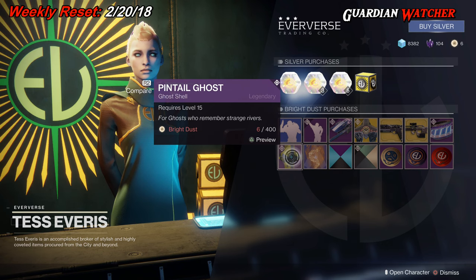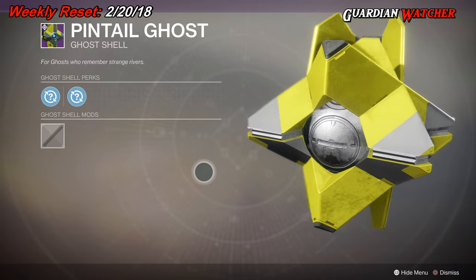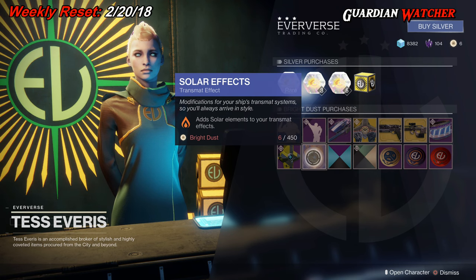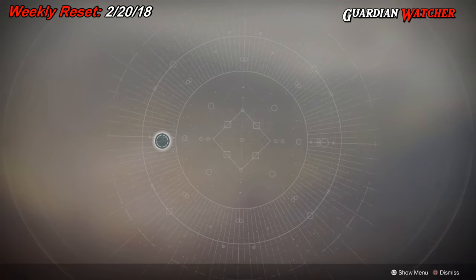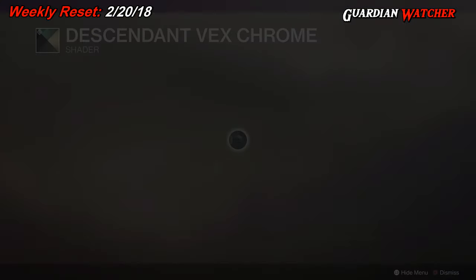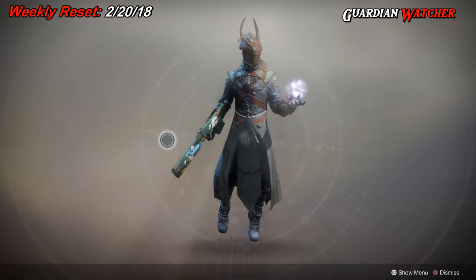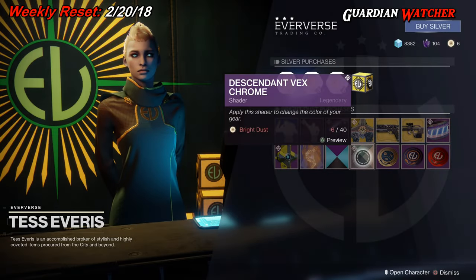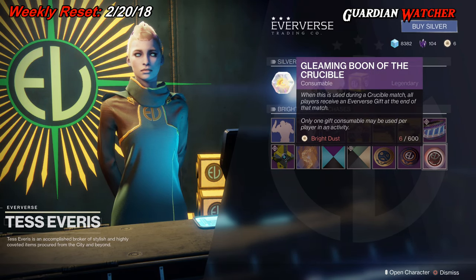For Ghosts, we have the Pintail Ghost. And then we have the Solar Effects Transmat Effect. For shaders, we have the Indigo Matrix and then the Descendant Vex Crone, which pretty much just makes you look old and rusty. And then we have your Wonderful Fireteam Medallion and your Gleaming Boon of the Vanguard as well as of the Crucible.